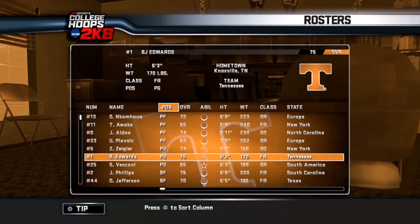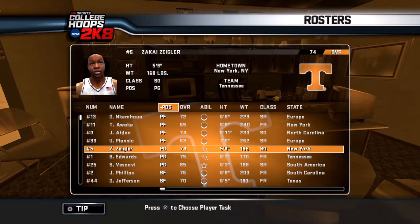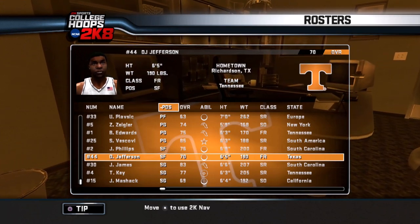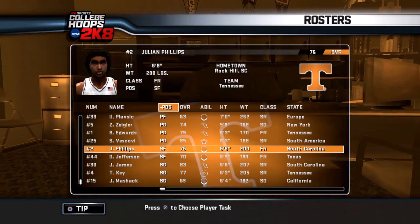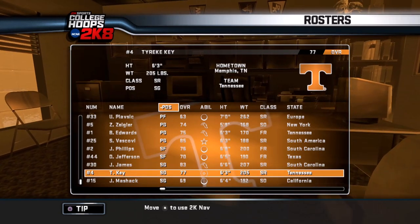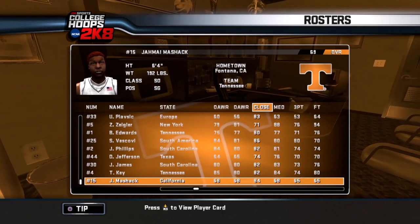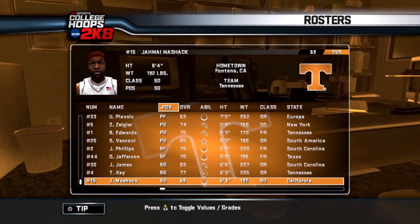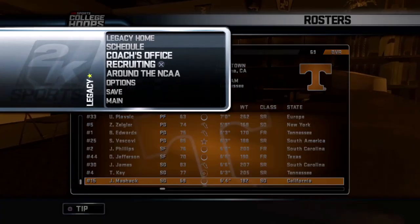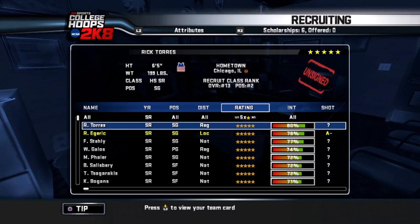Point guards: we got three — a sophomore, a freshman, and Vescovi. I think we're okay there and probably don't need another point guard, though I have plenty of scholarships to play with. Small forward: we got two freshmen. I fully expect Phillips may try to go pro early. Shooting guard: we've got a senior in Josiah Jordan James, Key is a senior, and one sophomore who's not the best. Mayshack looks like mostly an athlete with a 75 dunk. We may need to look at a shooting guard. Let's go back to recruiting — seniors, five-stars.